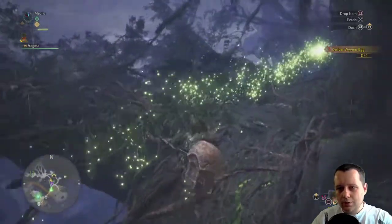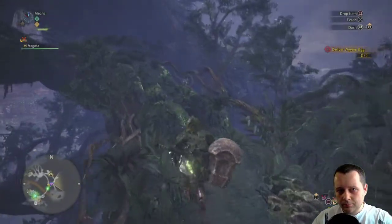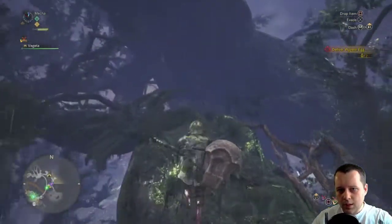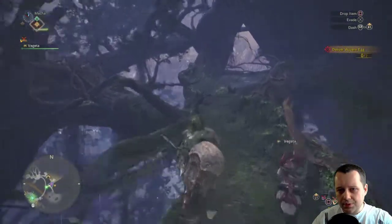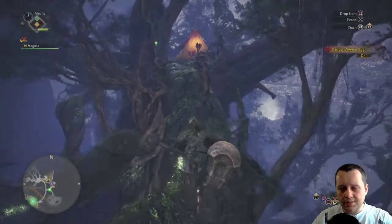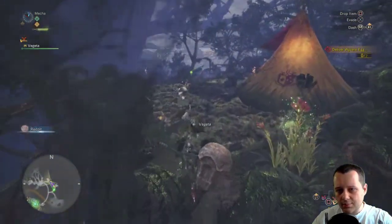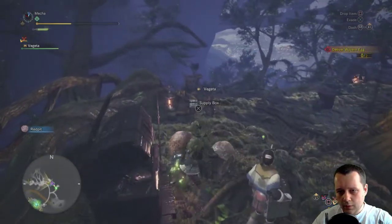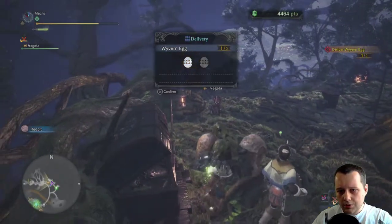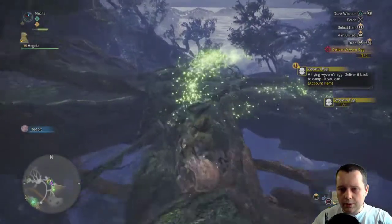Turn left two times. As you can see, my guile mantle is pretty low now, but the first delivery is pretty easy — without any problem you can do this very easily. Just click on the delivery box. As you can see, I delivered one egg already.